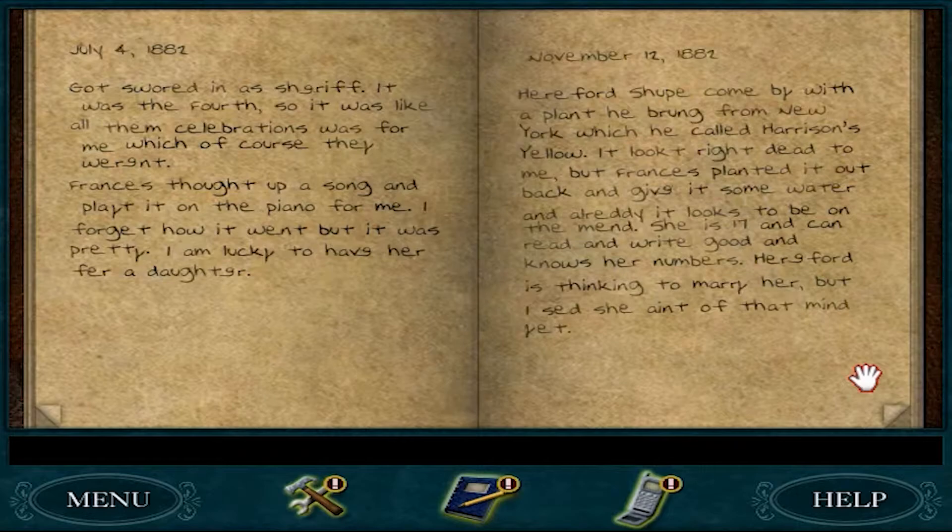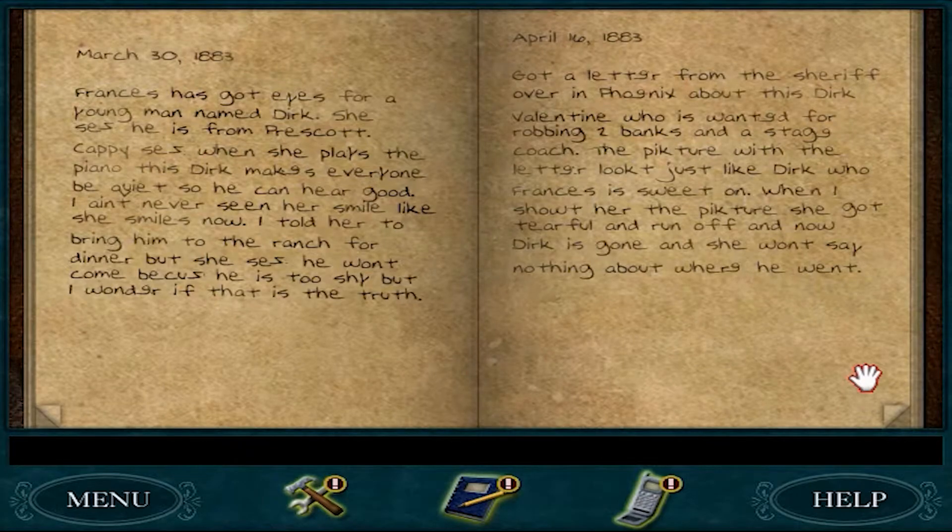I guess I need to flip the page. March 30th, 1883. Francis has got eyes for a young man named Dirk. She says he's from Prescott. Dappy says when she plays the piano, this Dirk makes everyone be quiet so he can hear good. I ain't never seen her smile like she smiles now. I told her to bring him to the ranch for dinner, but she says he won't come because he's too shy. I wonder if that is the truth. April 16th, 1883. I got a letter from the sheriff over in Phoenix about this Dirk Valentine who was wanted for robbing two banks and a stagecoach. The picture with the letter looked just like Dirk, who Francis is sweet on. When I showed her the picture, she got tearful and run off. Now Dirk is gone, and she won't say nothing about where he went.